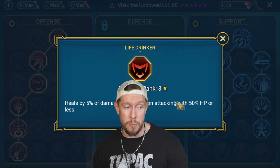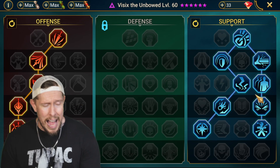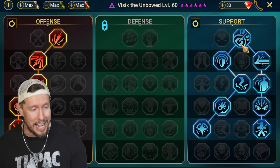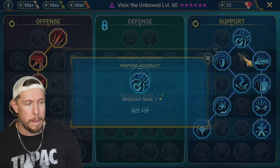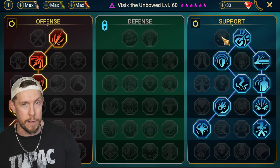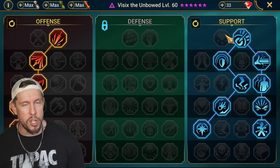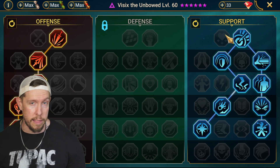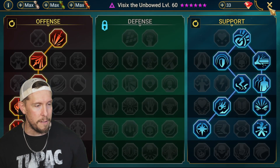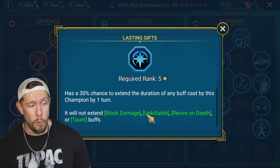For masteries, I went down the offensive tree to Warmaster at tier 6, since a lot of the healing comes from Warmaster combined with lifesteal. I also picked up Life Drinker, which heals 5% of damage inflicted when below 50% HP. On the support tree I picked up Shield Bearer to increase the value of shields from her A3, plus accuracy masteries — Swarm Smiter, Pinpoint Accuracy, Charged Focus. I also took Arcane Celerity for turn meter improvement, Evil Eye, and Master Hexer to extend the decreased speed duration.